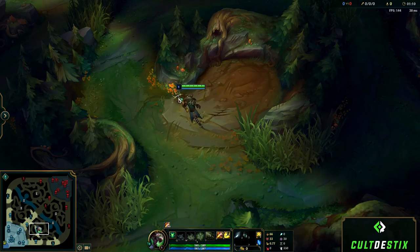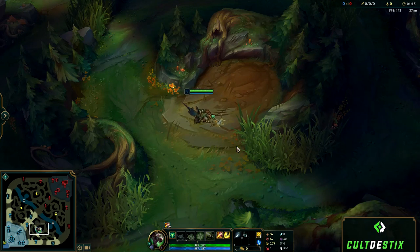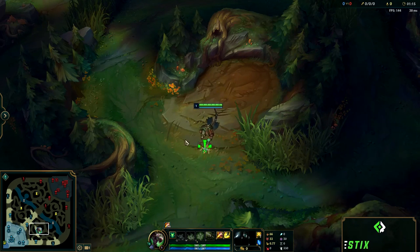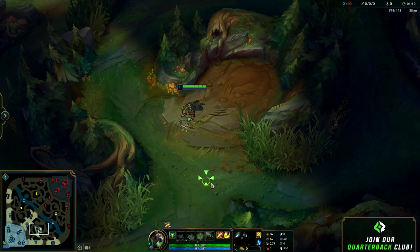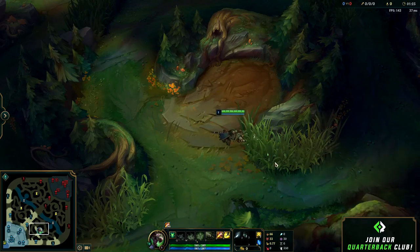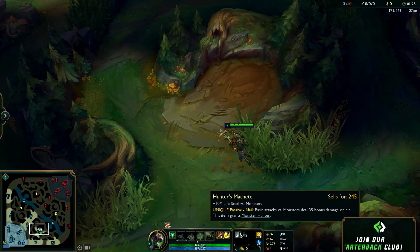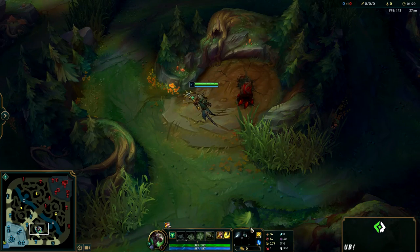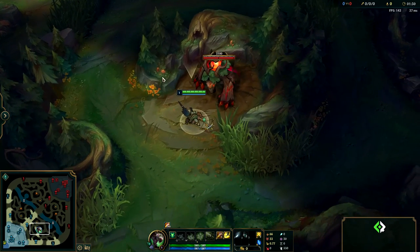Now let's redo the Twitch jungle clear looking at these three aspects: higher attack speed, higher movement speed, and the ability to monster juggle. As a bonus tip, as a range champion doing the camp by yourself, you want to start out at the tip of the monster's attack range, attack it, and then immediately move away. That way you build up some free distance and start putting your health regen to use to overall minimize the damage you take in the clear.